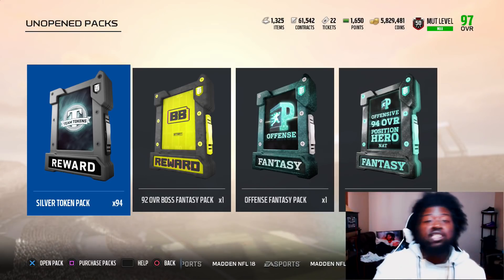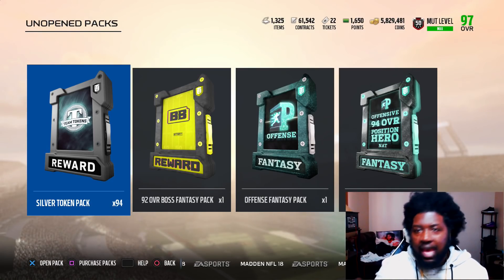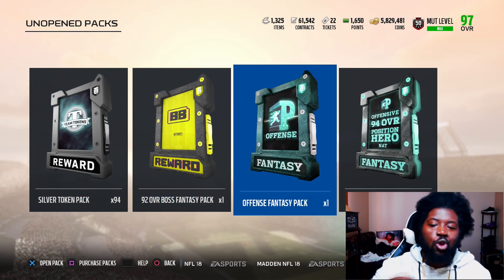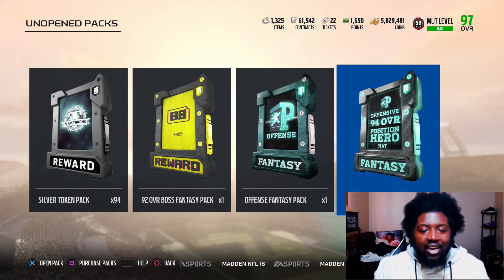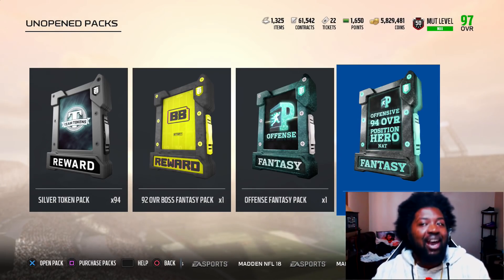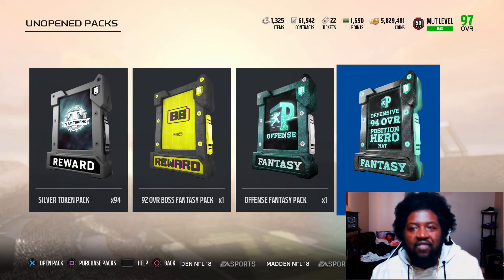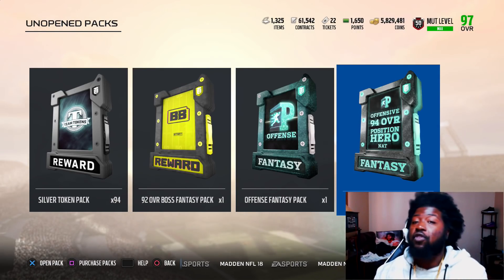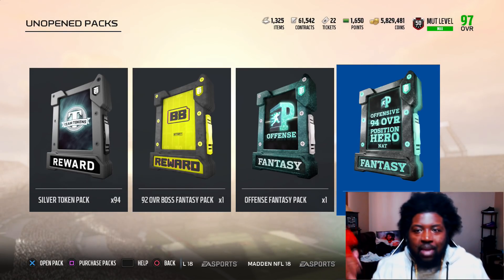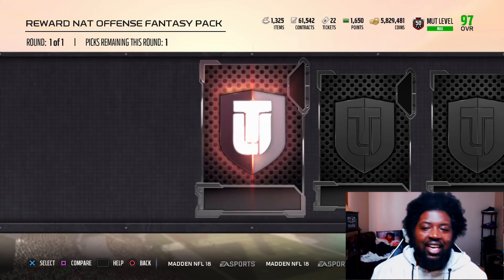We got to get into Madden right now. I missed a positional launch, and I'll be having a defensive positional players video coming out later this week. But until then, we got the offensive players. I knocked out the solos and we got this reward offensive fantasy pack. The cards everybody wants are Julio Jones or the kicker. I want the fullback — he'll work for my team right now. I already got Julio, which we'll get into in this video. Let's go ahead and get to this fantasy pack.